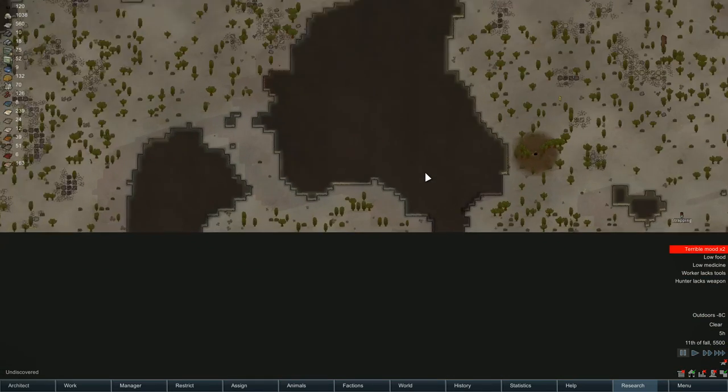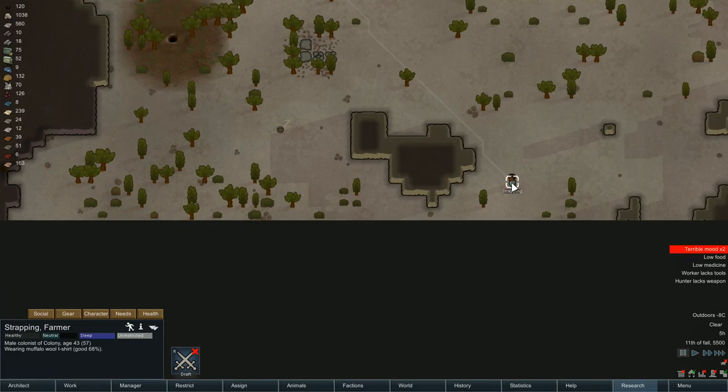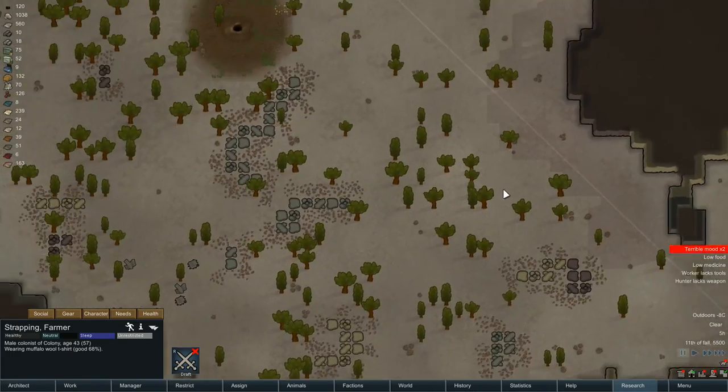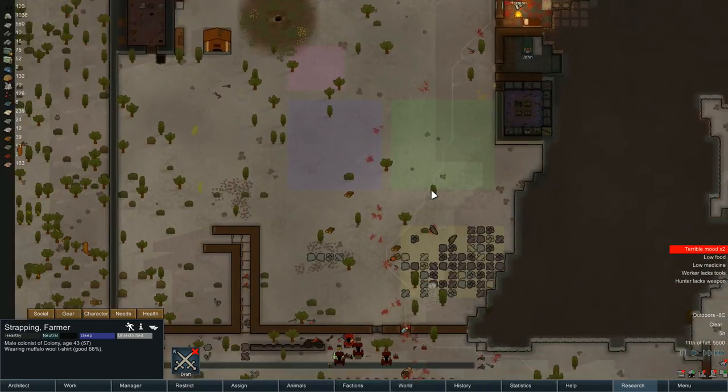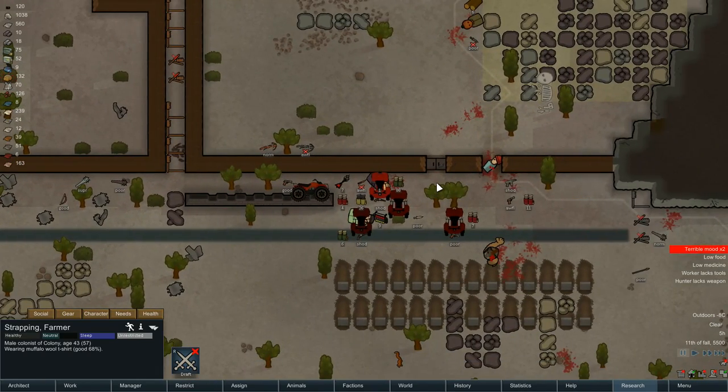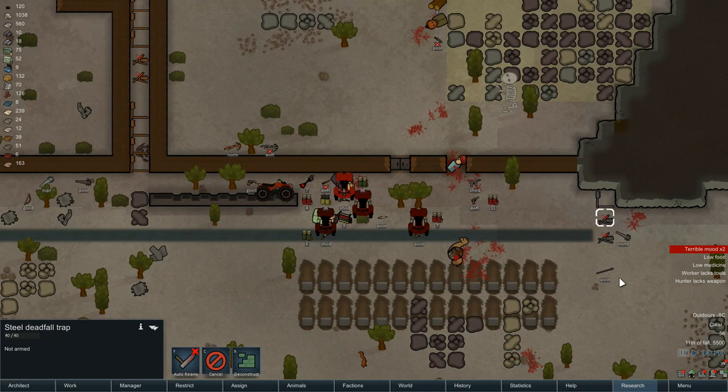Hello, Shirley Rocks here, welcome back to RimWorld. As you can see we've got Strapping, who is our new colonist, rushing in towards us - well, I say rushing, he's probably going to end up being dead slow coming up here. I want to make sure I try and get as much of these traps and stuff put down as I can. This is a bit of a bloodbath over here.